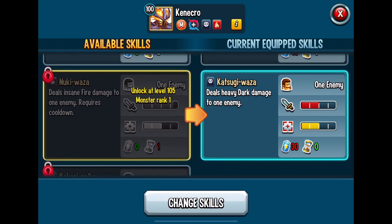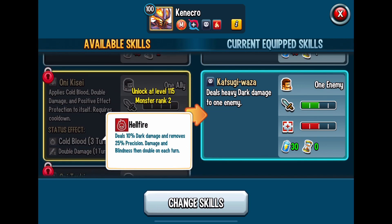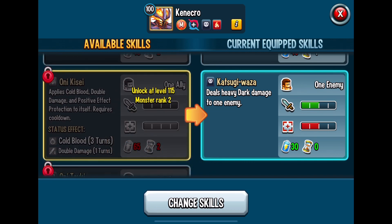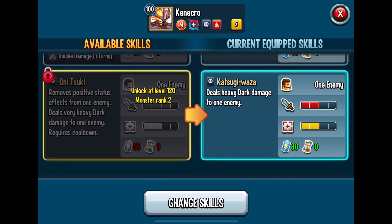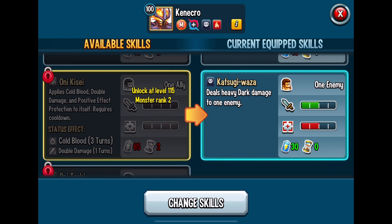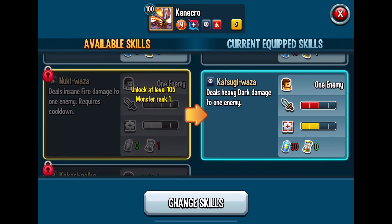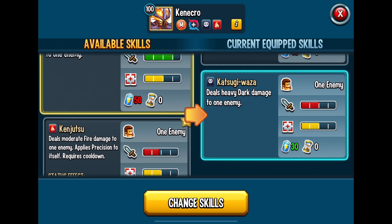Looking at the skills we can unlock later on: deals insane fire damage, no big deal; deals moderate dark damage — but hold on, look at that — applies Cold Blood, Bypass Taunt, and Megaton! Now we're talking! Although, look at the stamina cost: it takes 65 stamina to do that, but it could be worth it.